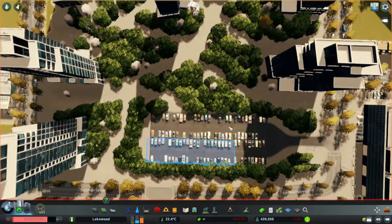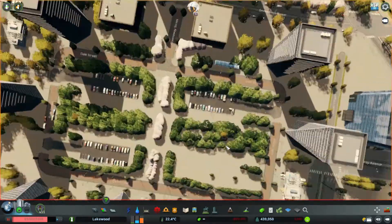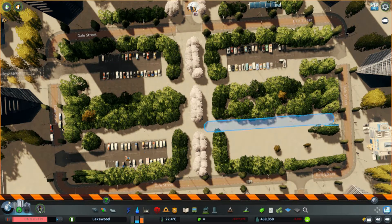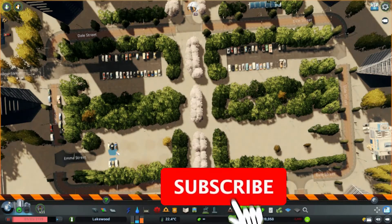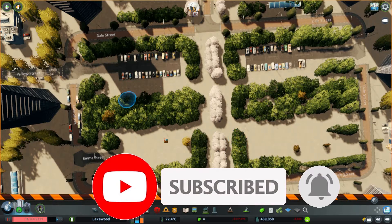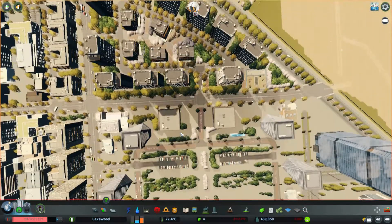In this area we have dense residential, so that parking lot makes a lot of sense. Now let's look at another area — down here we have offices. Even if we remove this parking lot, they'll still have enough spaces for their cars. We really don't need those extra parking lots; those two will do just fine.